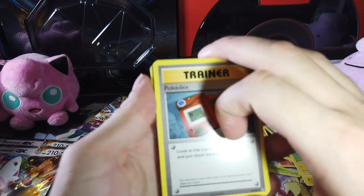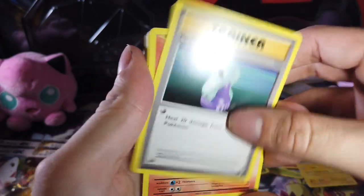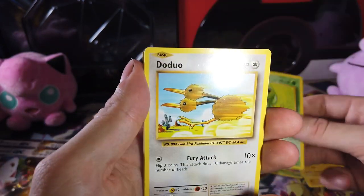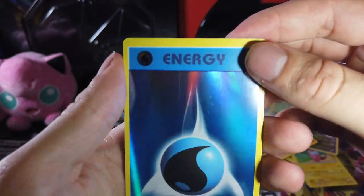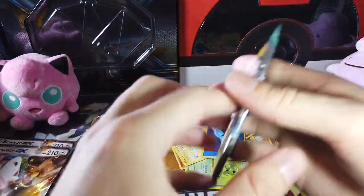Alright, we got the Pokedex — the original iPad. Potion. Magmar. Diglett. Drowzee. Caterpie. Doduo. Pikachu. Holographic Weedle. And a Growlithe — it's a dog that breathes fire. Alright, we're moving on to Guardians Rising.